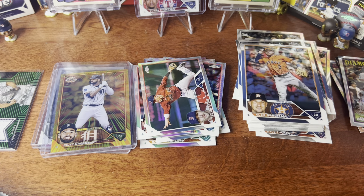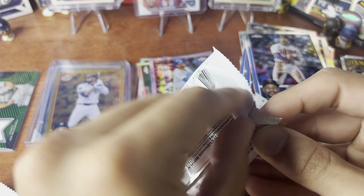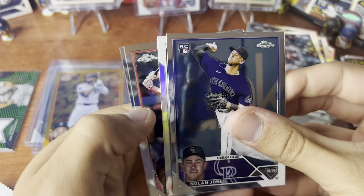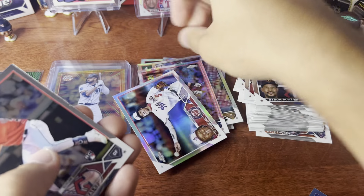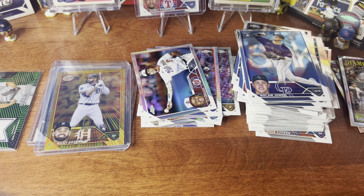Luis Ortiz rookie. Mark Vientos — let's go! That's already a great start. Prism refractor JD Martinez — I like prism refractors, they look cool. And Nick — huge home run last night against the Marlins in the ninth inning to take the lead. I'll take that all day as an Orioles fan.